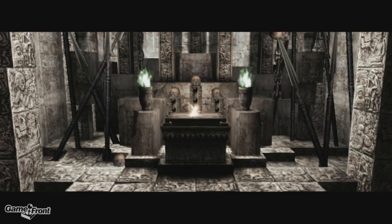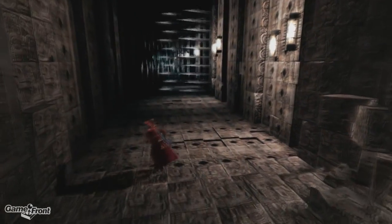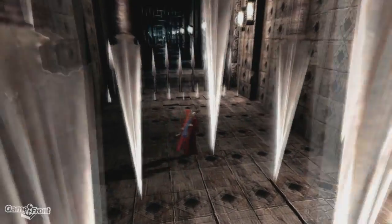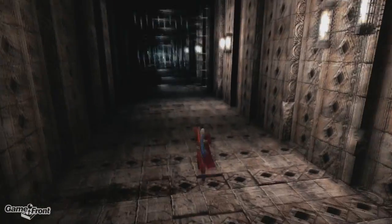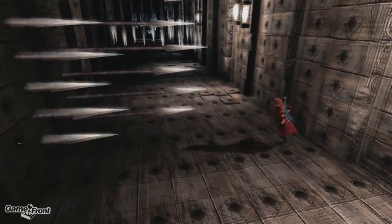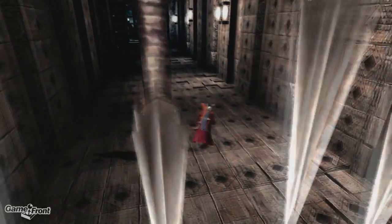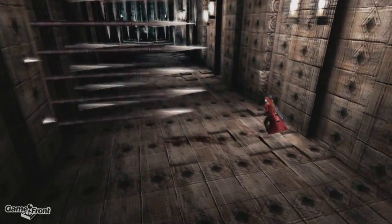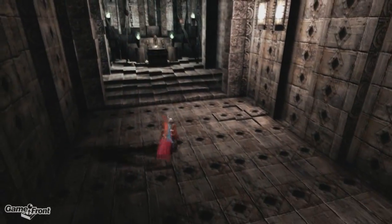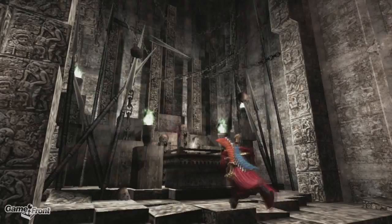Trial of Skill. So we're going left, we're going up. I should probably use Rebellion for my double jump. I can go under that, to the right. Alright, made it. Easy.